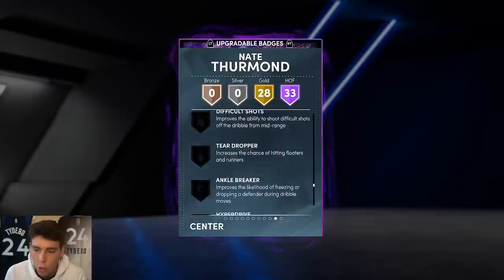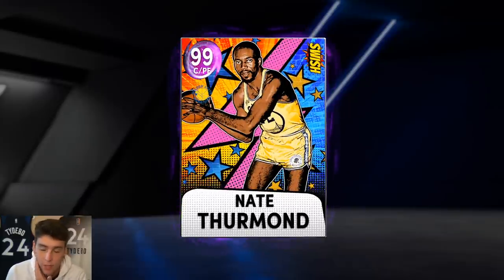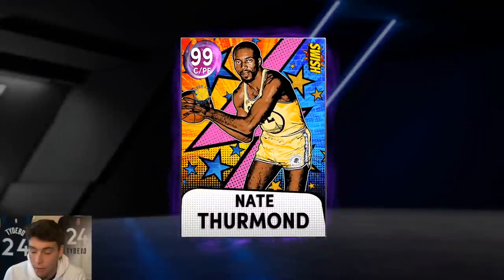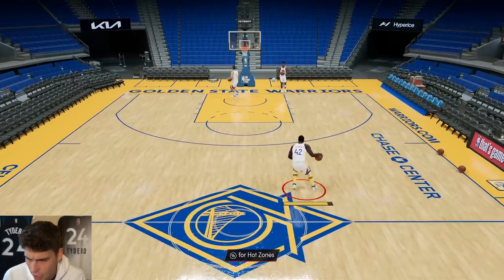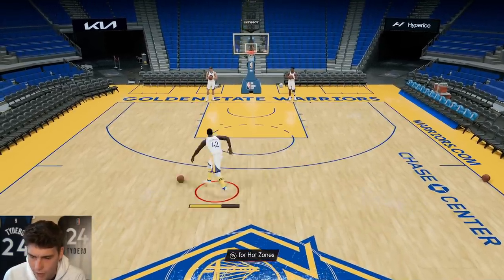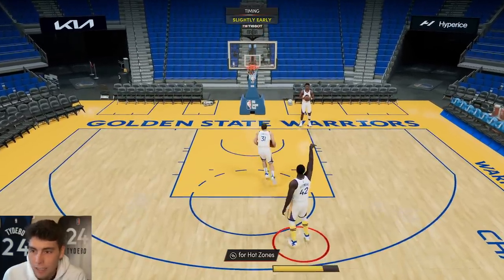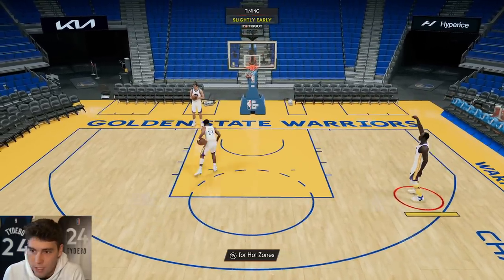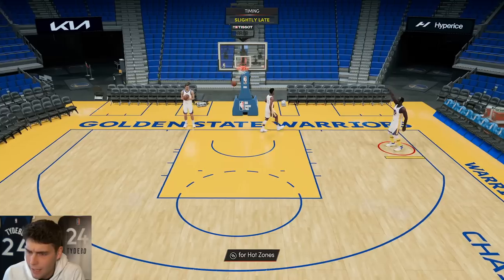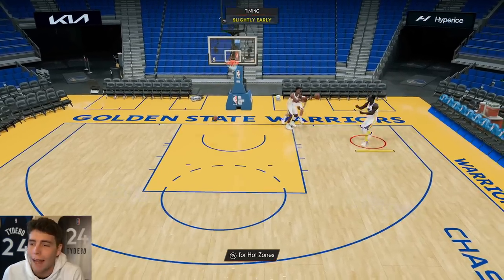Would you believe me if I told you that I think Nate Thurman has the chance to be the top power forward in the game right now? Now I know he doesn't have handles for days on the base card, but a fully badged Nate Thurman — I firmly believe — has a chance to be the top power forward in NBA 2K22 MyTeam. He's got hot spots from everywhere, a good release, a low 90s three-ball with one of the top releases for his position. Hall of Fame Sniper with a quick release — easy release to green. What more do you want out of a power forward?